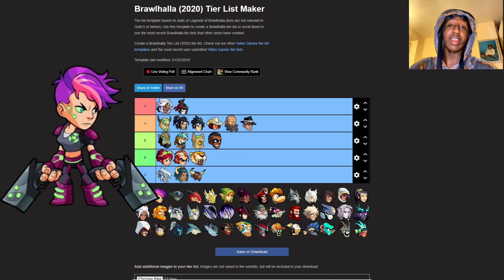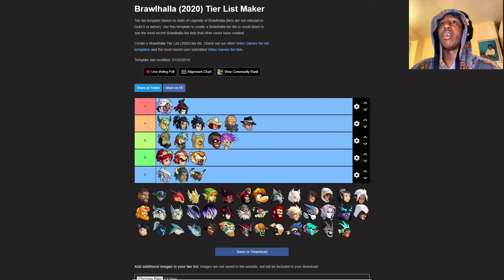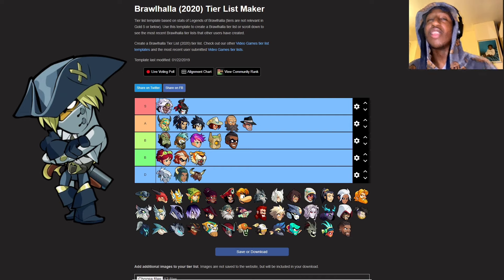Ada - Ada's very good. I recently started playing her in friendly 2v2s with one of my friends. She's alright, so I'll put her above Core. She's a very good legend.